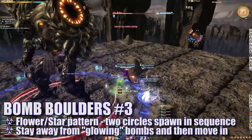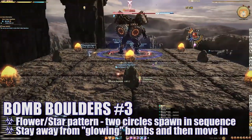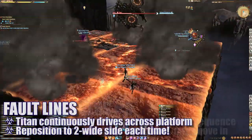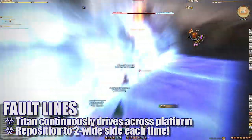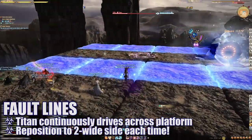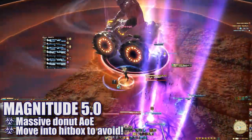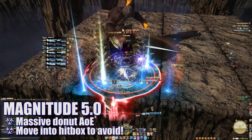The next bomb boulder pattern is a flower or star pattern. Two sets of bombs will spawn in a circle, with the second set spawning in between the first. Players will move to the second set to spawn and wait for the first set to go off before repositioning into the safe zones. During the next ATV mini-phase, Titan will drive across the platform a number of times in a row. Each time, players will need to ensure they're not standing in his path and position themselves on the wider side. Watch out for each shockwave as you move back into position for the next drive-by. Eventually, Titan will stop and cast Magnitude 5.0 — a massive donut AoE — and all players will need to quickly run into his hitbox to avoid damage.